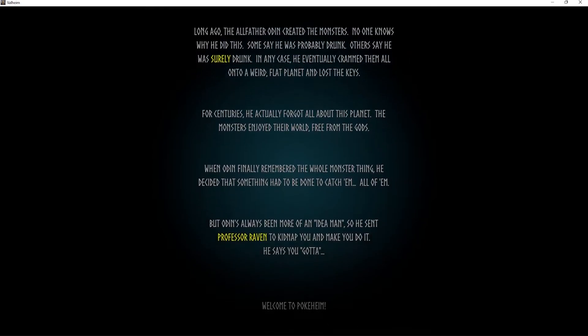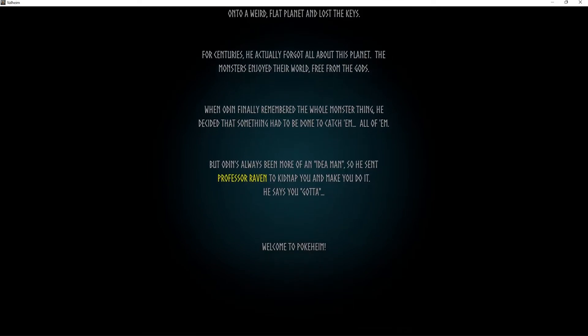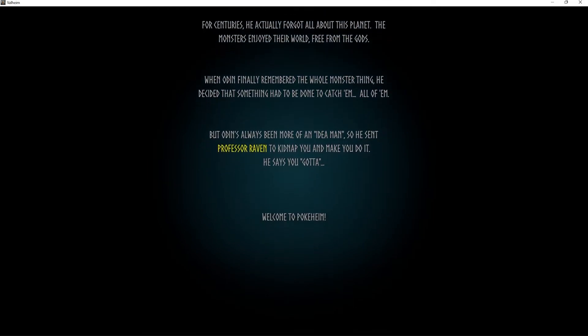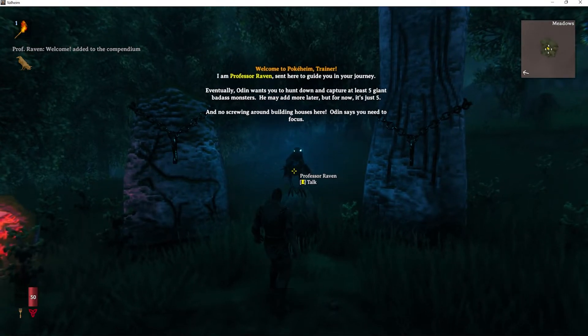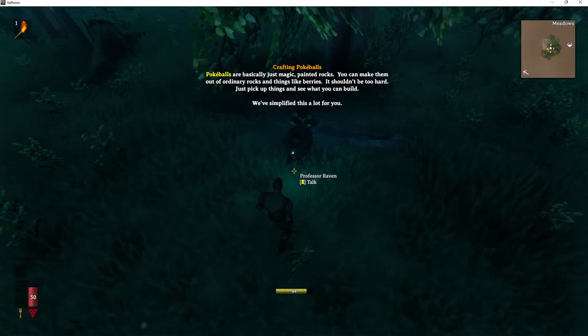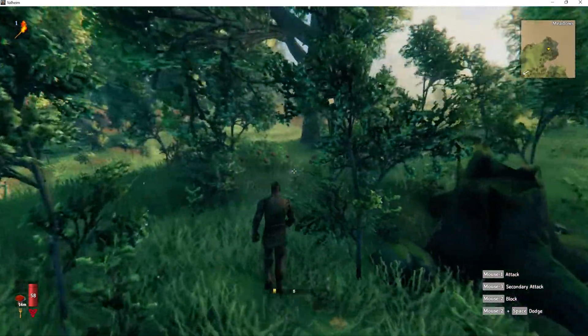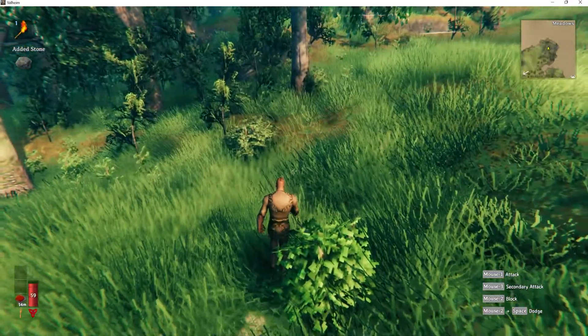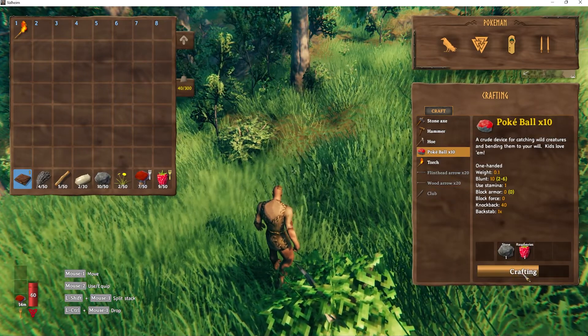Basically, Odin got drunk and made monsters, and now his Raven has kidnapped you and is forcing you to catch them all — downright wholesome. The Raven's tips are all changed to explain Pokeheim. Initial impressions are basically that it's super gutted, so I assume the goal is to make it a really short playthrough to keep things exciting. It took no time to find berries, and Pokeballs can be made with just a berry and a rock for 10 Pokeballs, which is pretty cost efficient.